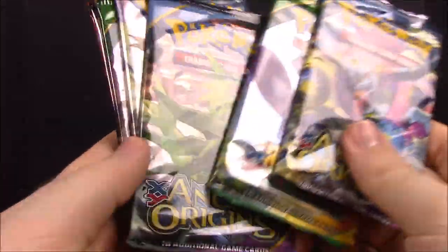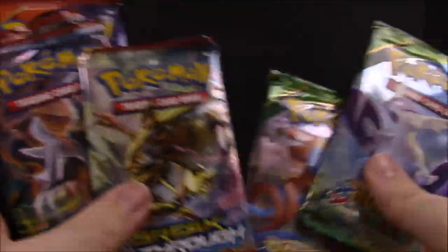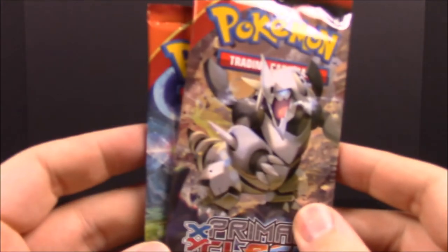So here are all the packs. We have two Ancient Origins, two Roaring Skies, two Breakthroughs, and two Primal Clashes. We'll go ahead and start with the Primal Clashes here.